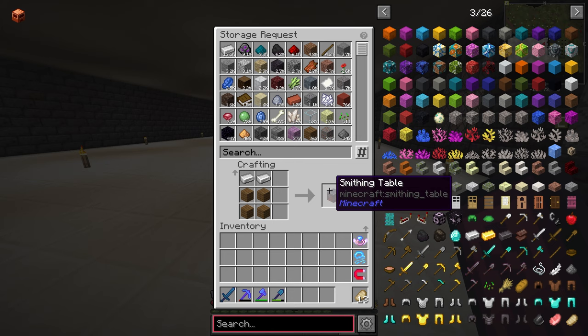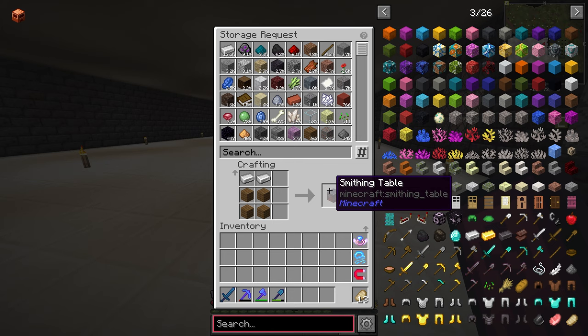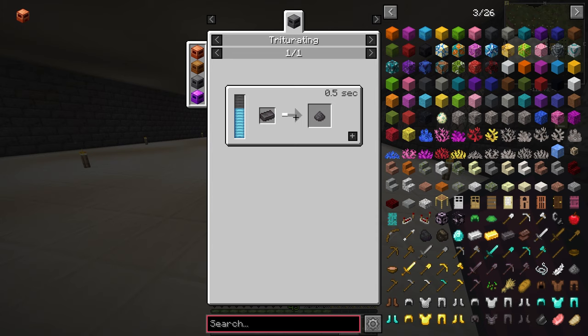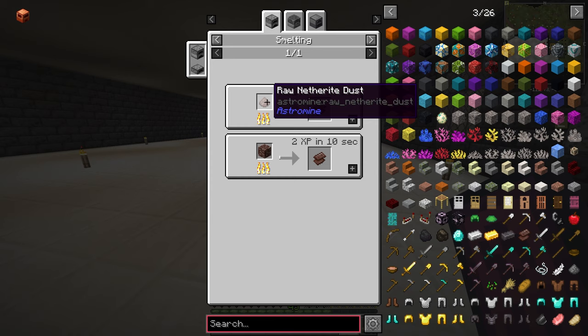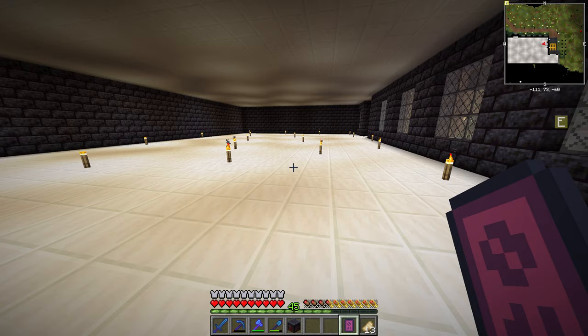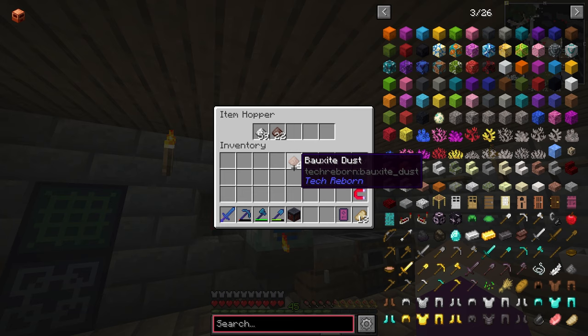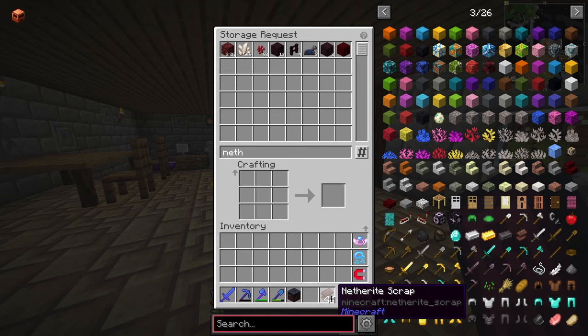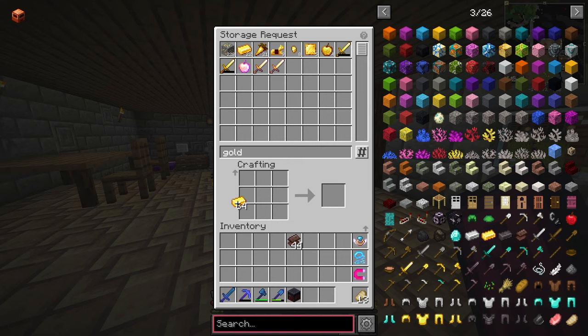What I actually need is a blacksmithing table. I don't know if I actually own one of those. Looking up netherite — there's an exploit to make infinite netherite. Netherite smelts from netherite dust. Where's the netherite? The bauxite got into the system again. Damn bauxite. Let's quickly sleep and then we'll make our axe. We have 44 netherite scrap and we need gold to combine it. That will now create 11 netherite ingots.